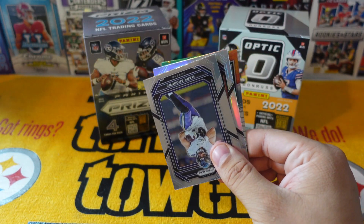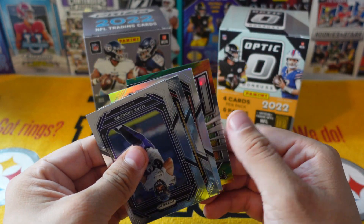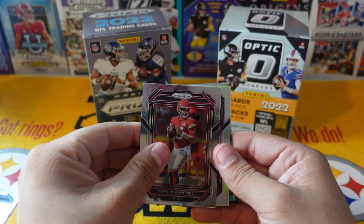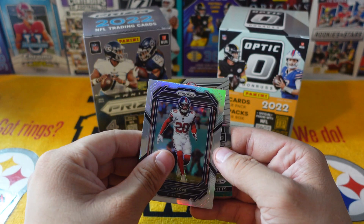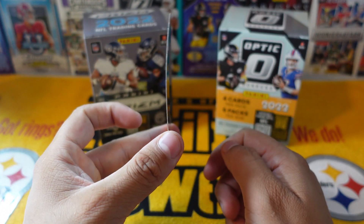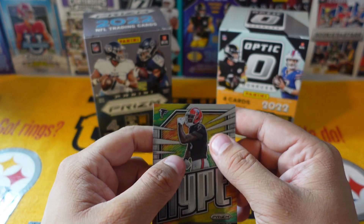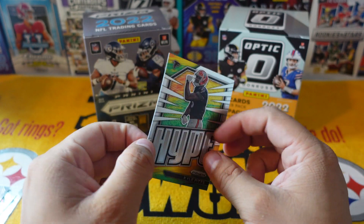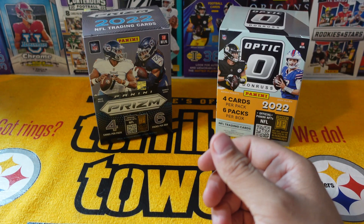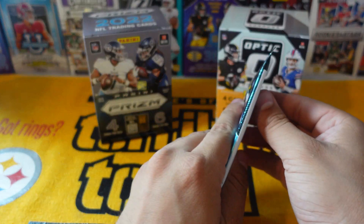Looks like something in the back there — looks like a hype card. Mark Andrews, Patrick Mahomes, Julian Love, and a Kyle Pitts on the hype — slightly bent, I'm not sure how much that affects the grade. Probably wouldn't even grade this, but it's a nice-looking card. We'll take that.